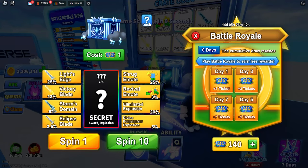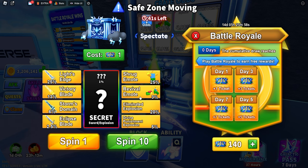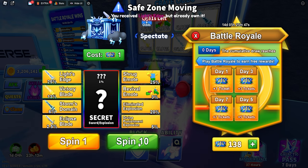There is a brand new crate system. What you can get includes: Light Edge, Victory Blade, Storm Domain, Eclipse Blade, Shrug Emote, Revival Emote, Elimination Explosion, Divine Punishment Explosion, and with a one percent chance, the secret item. We'll open up a few and see what we get - we're getting some cool stuff: Light Edge, Shrug... nothing too insane.